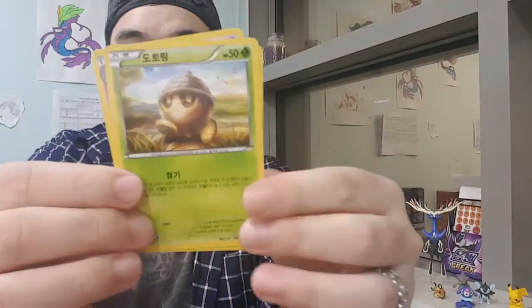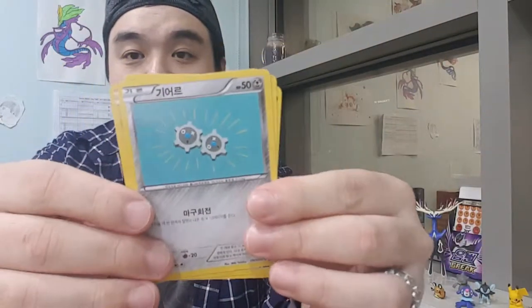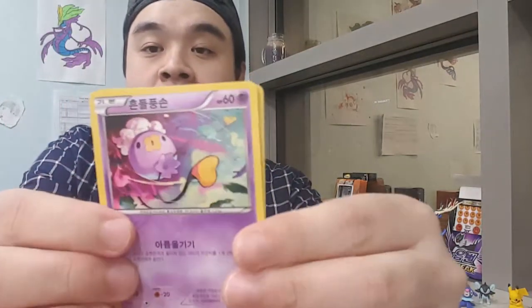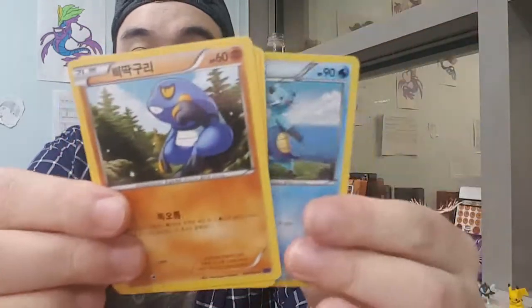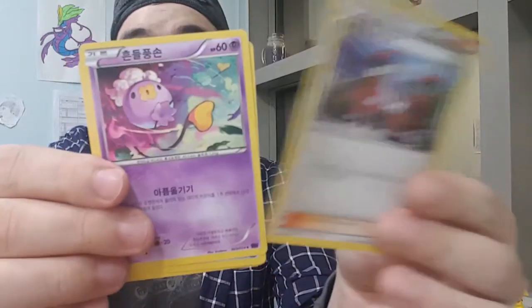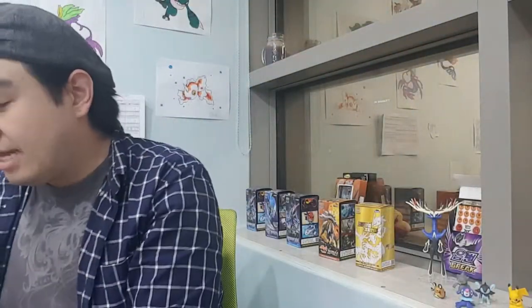Come on Pokemon Gods, give me something good! We got a Lampent, a Seedot, a Klink, Cobalion, and another Galvantula. I love Galvantula - why is it not a rare? It's a hard Pokemon to get. Another pack: a Drifloon, an Oshawott, a Croagunk, and another trainer. These pulls are not as good as I thought they were going to be.